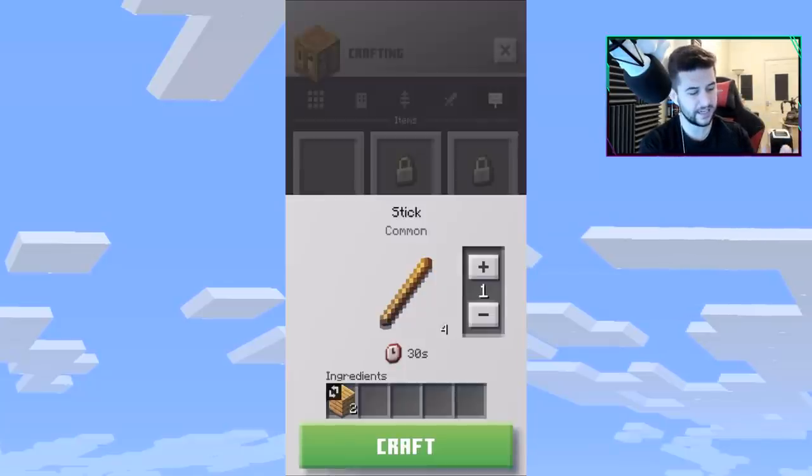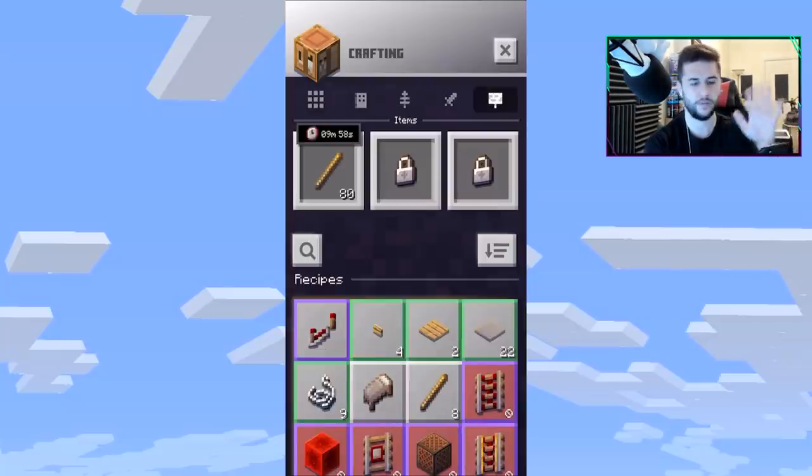For example, right now I can craft sticks. It takes 30 seconds per stick. If you want to do quite a few, the time can go up to 10 or 20 minutes. I'll start a batch — looks like it's going to take 10 minutes. It has a countdown. You can only do one item at a time.